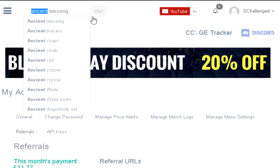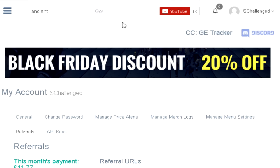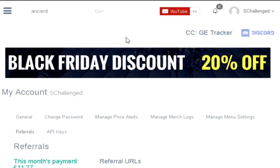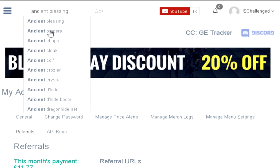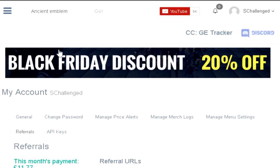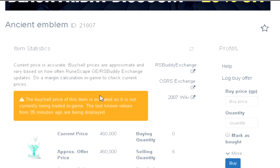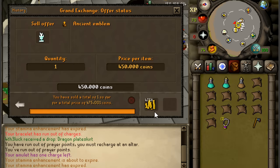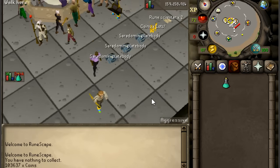To check the price we're going to use GE Tracker - the best Grand Exchange website out there. GE Tracker is a sponsor of the channel, so if you want to show some support, use my referral link below. They're actually having a Black Friday discount where you get 20% off the premium. I'm going to check the price of the Ancient Emblem - looks to be around 500k, so I'll toss it in for 450. It sold for 475k.